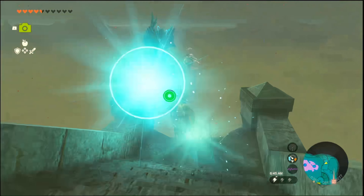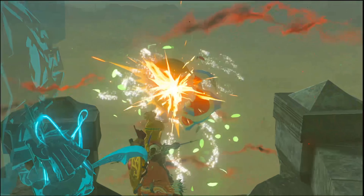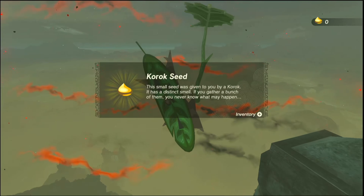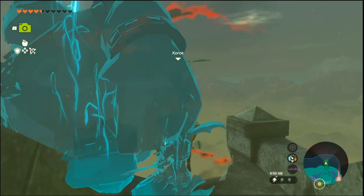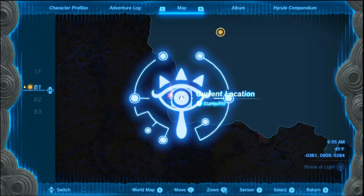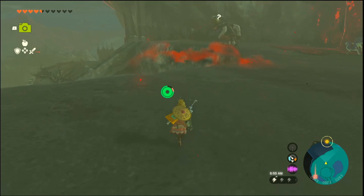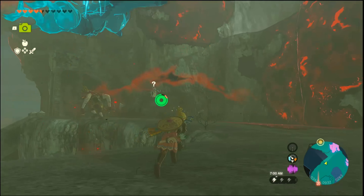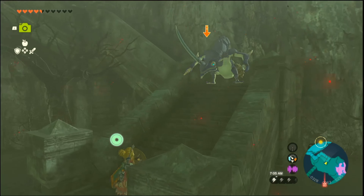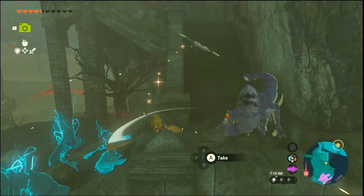Traveler's Sword and Shield. Take a picture. We already have a picture of that. Is there an entrance around here? Is there an entrance over here? No. I kind of thought the waterfall was an entrance. What would be the best way to enter this place? I do not know.